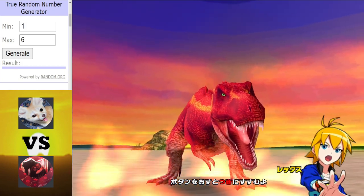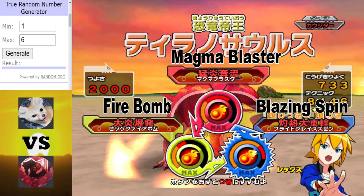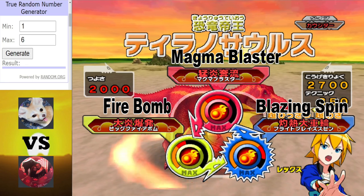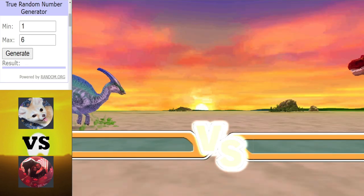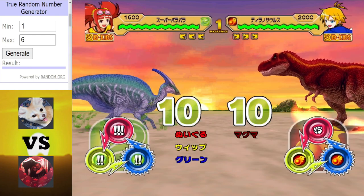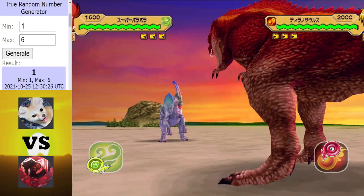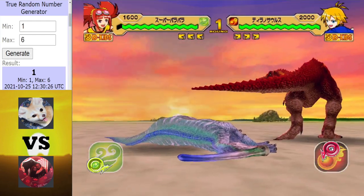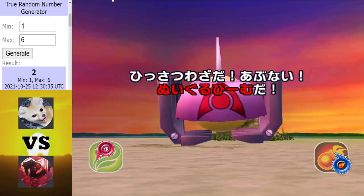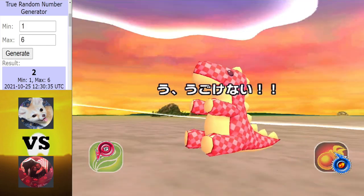In the blue corner for Blood Moon, we have a Tyrannosaurus. Blood Moon did reasonably well in the group stage in my last tournament — a decent record. It's going to be a tough match for Lauren. This is a good start from Blood Moon, getting off the first hit. That would have probably KO'd Paris, to be honest — it's a Rex crit, so it would have done an absolute ton of damage.